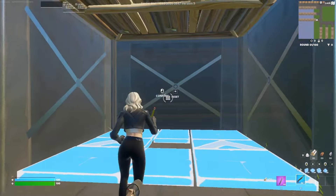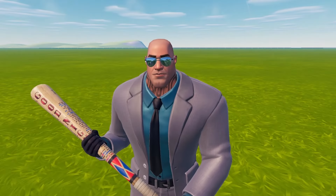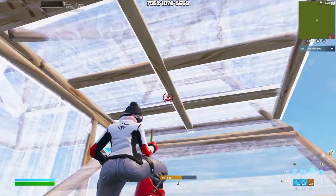The only thing that you want to have optimized is your sensitivity and also your confirm edit. I'm not going to go too in-depth on whether you have auto confirm edit on or not, but if you want to have super fast editing as a creative warrior, then you want to have it on. Of course, there are pros who have that setting off, such as Cloak and NaYa Rival.